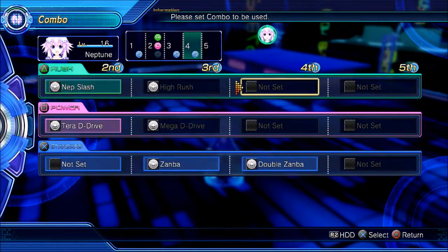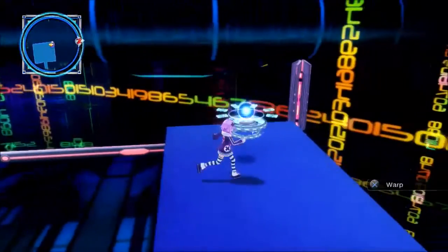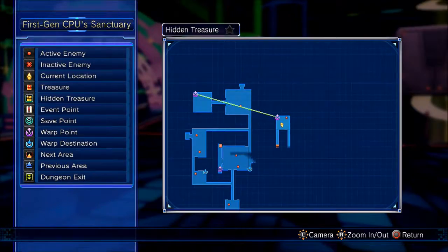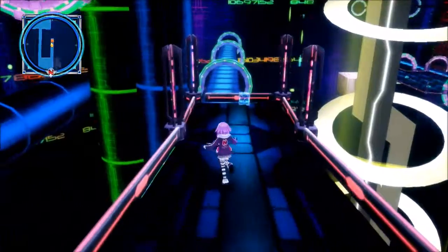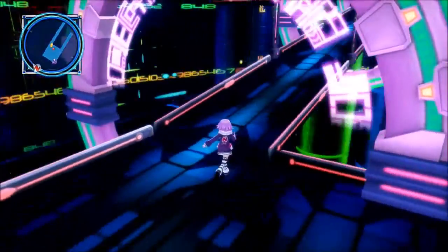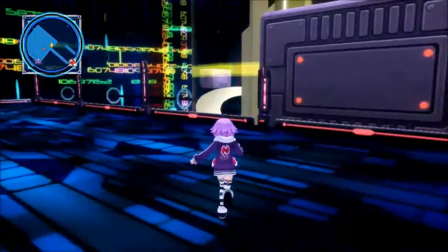We got a warp panel up here, nothing else in this area. Taking the warp — it took us to an area we haven't been to. The right side has an item, I want to grab it: Life Fragment, nice. I'll scoot by that Rabbi. I'll do grinding to kind of clear out the rest of this dungeon. There's a warp panel up there too.